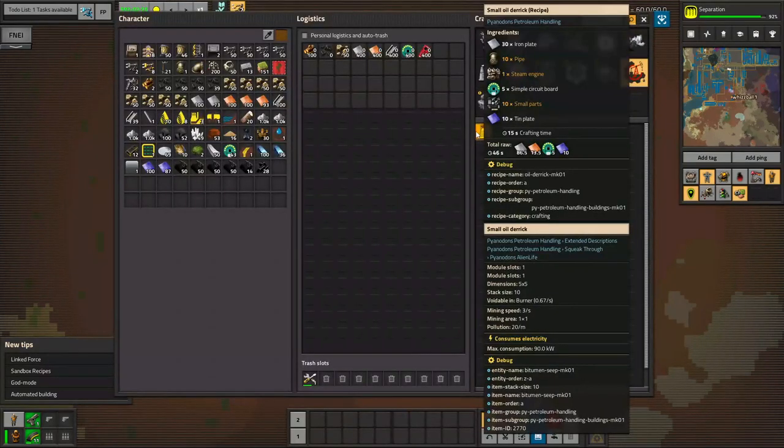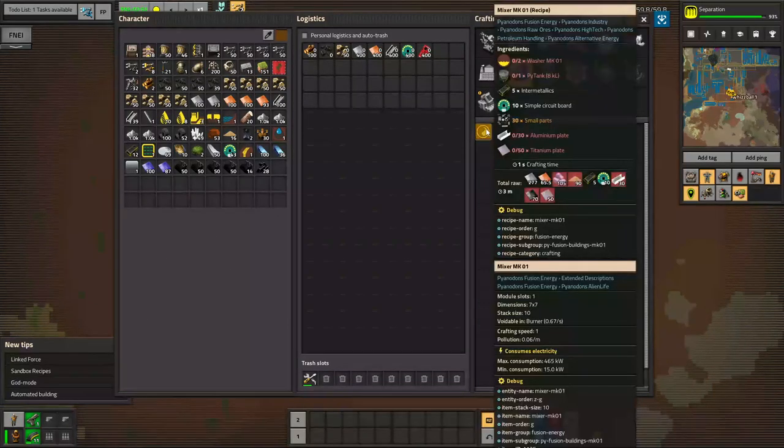I want oil. All I need for that is a small oil derrick, which thankfully I have all the items necessary for. Very easy — it doesn't even need intermetallics, but I do need that drilling fluid. Mixers, unfortunately, do require intermetallics. But I have some extra because I didn't waste it all on a second oil burner, because I am smart.